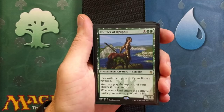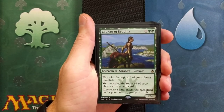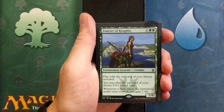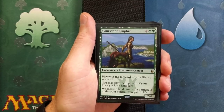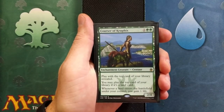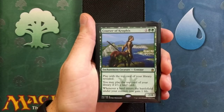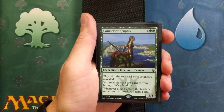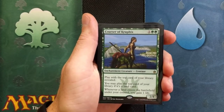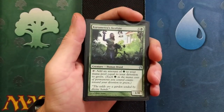Courser of Kruphix. It's a three drop. Play with the top card of your library revealed. You may play the top card of your library if it's a land card. Whenever a land enters the battlefield under your control, you gain one life. It's a 2/4. Really cool card, but we're not really too concerned about that one life — we're more concerned about playing with the top card of our library revealed, and if it's a forest, we can drop it onto the battlefield. We're running a total of two Courser of Kruphix, one of the more expensive cards in the entire deck.